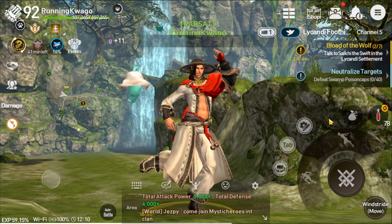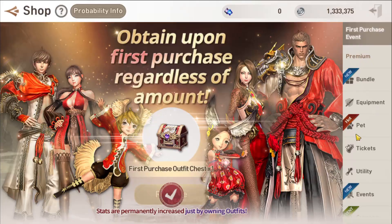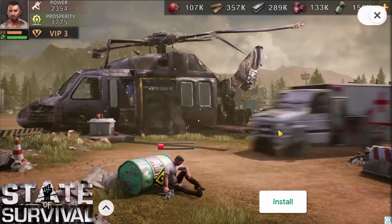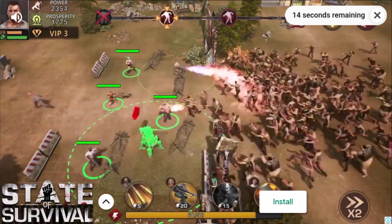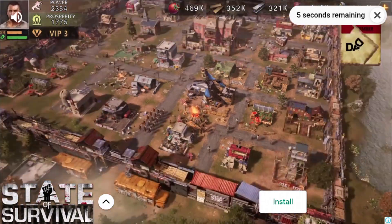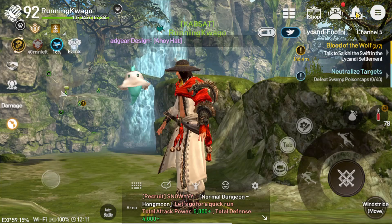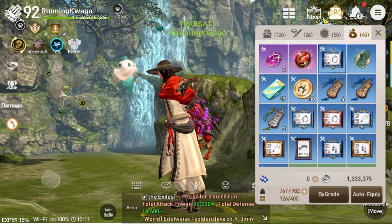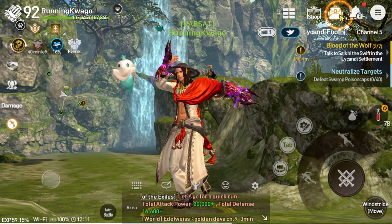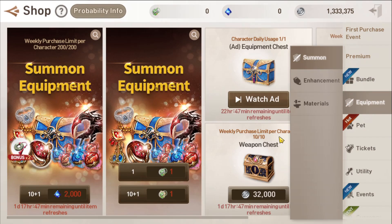Simply go to shop, select pet, then scroll to the far right. You will see the watch ad button — click it and watch the ad. After the ad, you will receive the pet chest for free. Same goes for the weapon chest: go to shop, equipment, then click on the watch ad. Now enjoy your free chest.